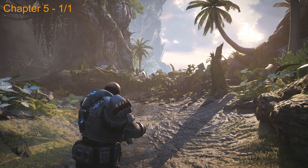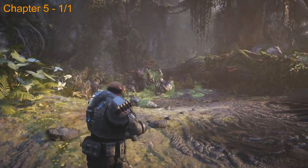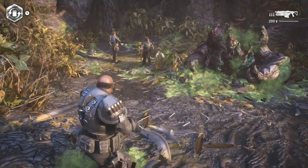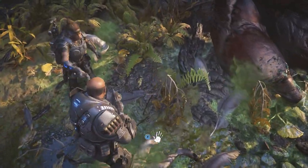Now we're on chapter 5 — we just slid down a hill so we're going to continue along the path here and you're going to see this big dead creature. The collectible is actually going to be on the ground right here so go ahead and pick that one up.